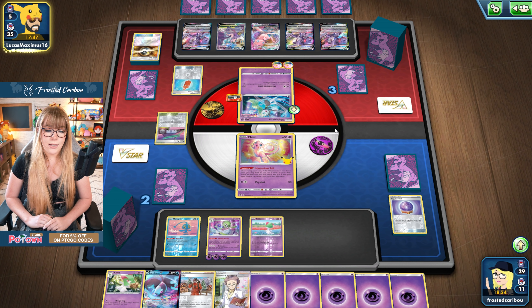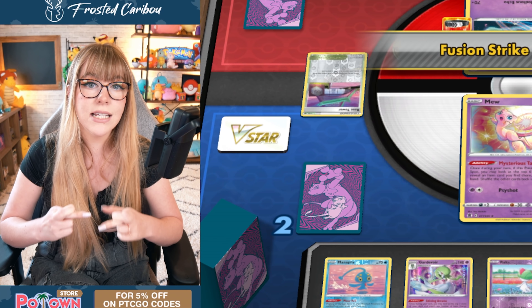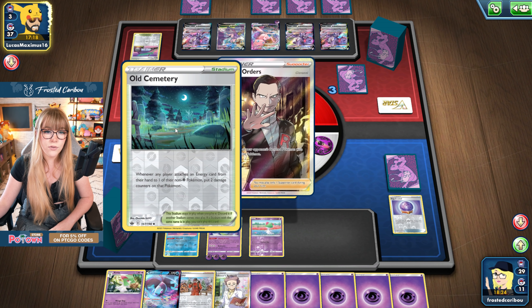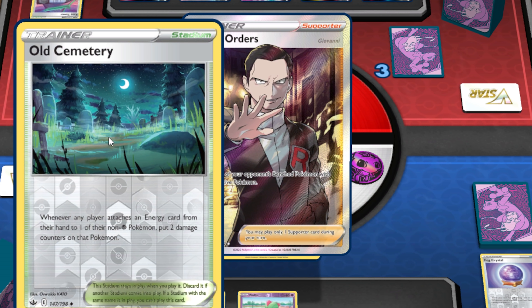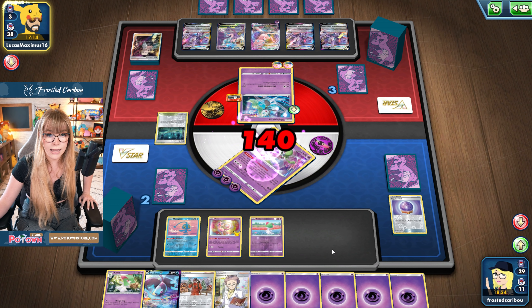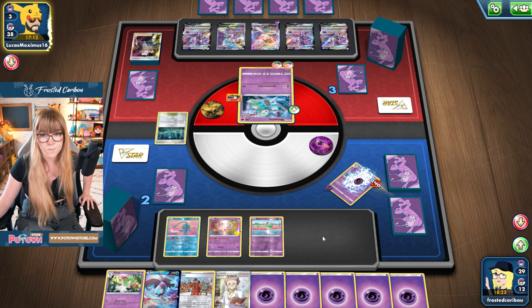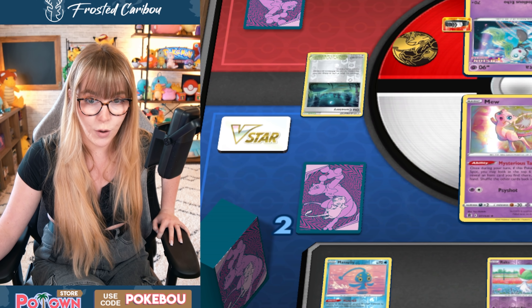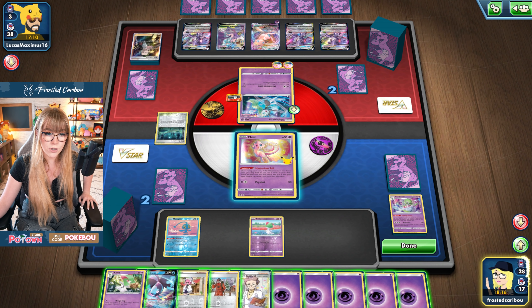Oh my goodness. Now it's just like, well, let's hope for the best. They still haven't evolved to the Mew V. Please don't have a Boss. Please don't have a Boss. Please don't boss me. Old Cemetery? Okay, that's only if we attach from hand. No! No! Okay, that's bad, that's really bad. Oh my worst nightmare is coming true. Okay, we should have known. We should have known.